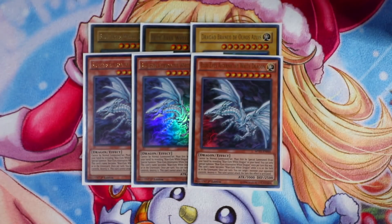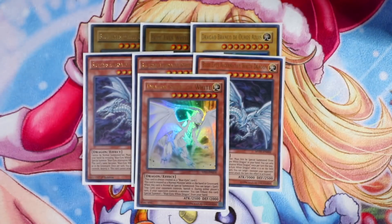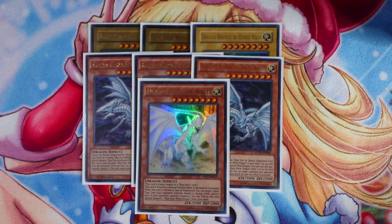Last but not least for the Blue-Eyes monsters, you play one Dragon Spirit of White. One copy is more than enough — you can usually bring out Blue-Eyes White Dragon directly from the deck anyway, and it minimizes bricking on level eights. Through testing, one copy of Dragon Spirit of White is sufficient for this version.